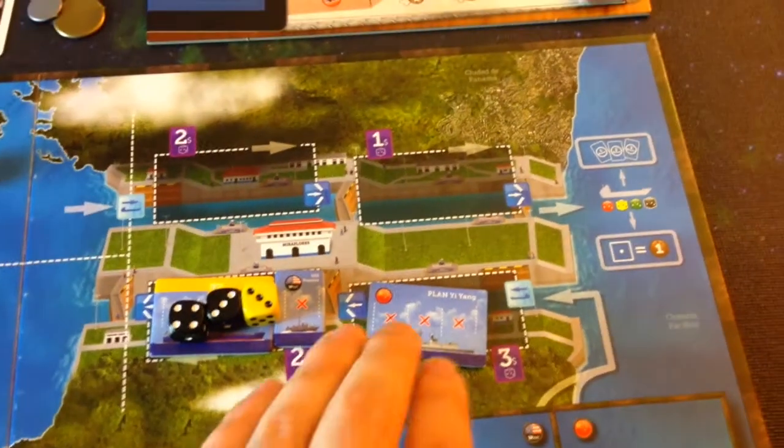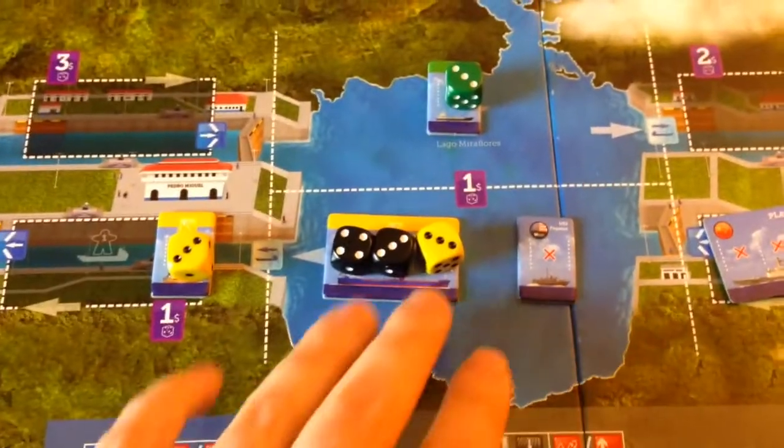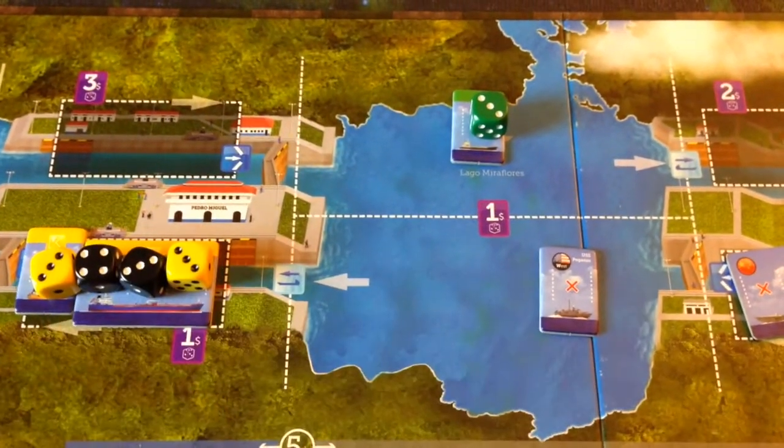Because players' available actions are determined by the action dice, and the quality of the action is determined by how many of each action were rolled, each round feels appropriately unique, and players are encouraged to be efficient about which actions they take. Because players can move anybody's ships and load cargo on anybody's ships, there's the ability for players to incentivize each other to complete their own goals and to complete goals together. After all, if everybody's company goes out of business, it's not in anyone's best interest.